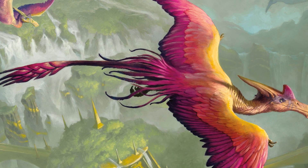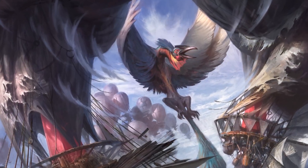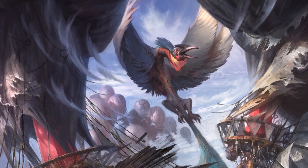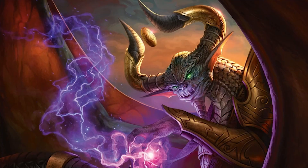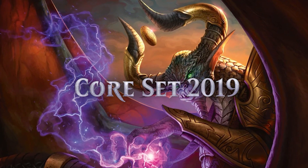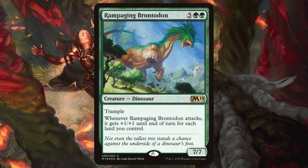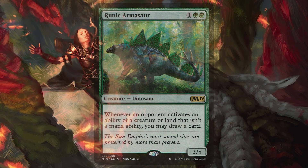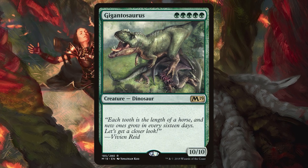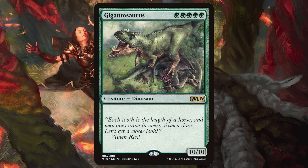With Ixalan now in the rearview mirror, dinosaurs had finally been given a seat at the commander table. With a solid identity and flavor, it wouldn't be long until we saw dinosaur support coming from other sets. Core Set 2019 brought with it a handful of notable dinosaur cards like Rampaging Brontodon, a Lands Matter trampler; Runic Armasaur, a 3-mana card draw engine; and Gigantosaurus, a 10/10 beater you can cast for only 5 mana, granted you have the required pips.